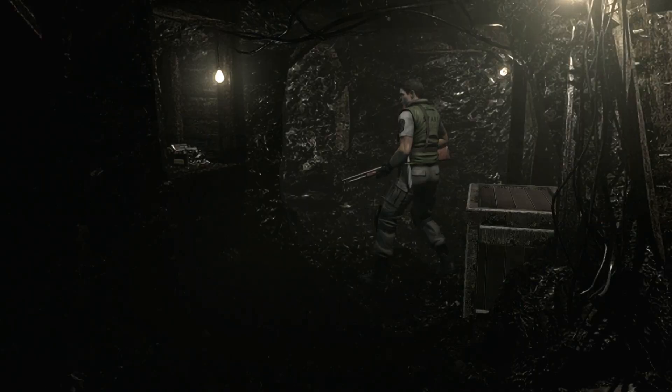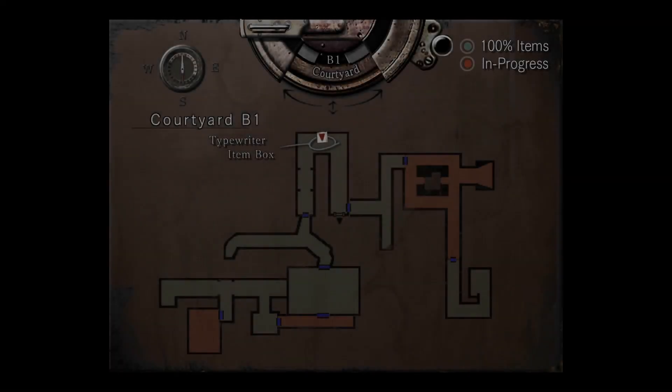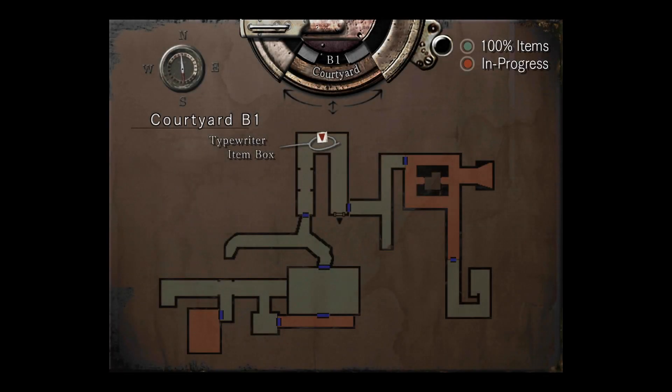Last time out, we progressed into the underground underwater here. We're in Courtyard B1. Not until we get to Courtyard B2... because there's a B1, there's gotta be a B2. LOB-1, LOB-2.